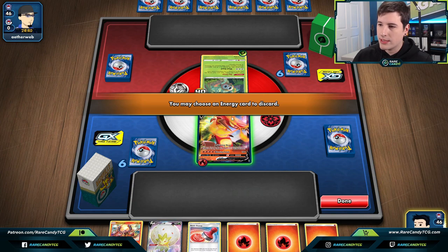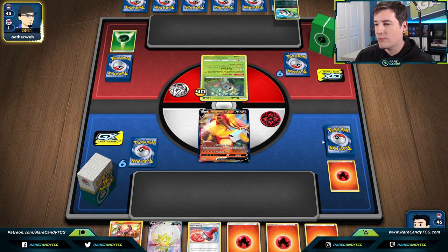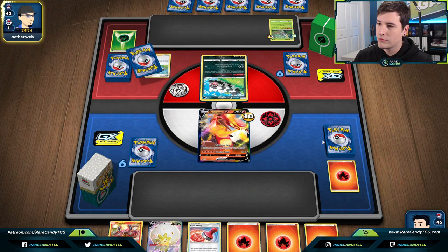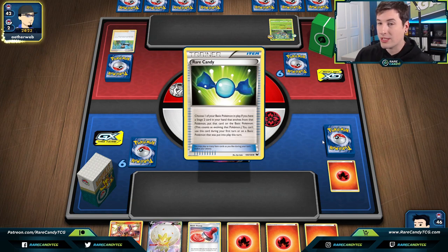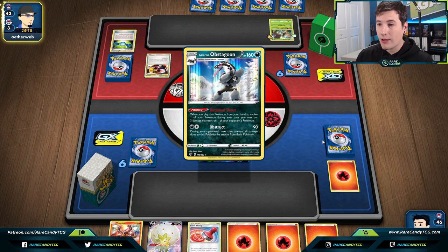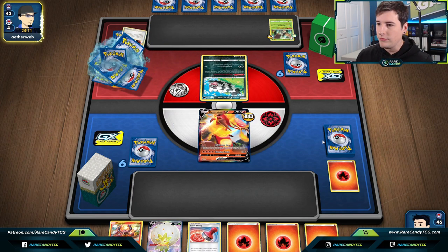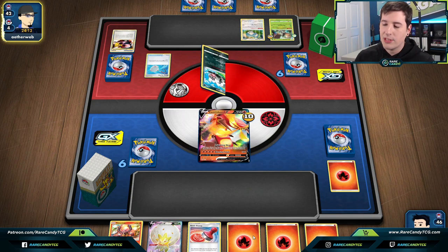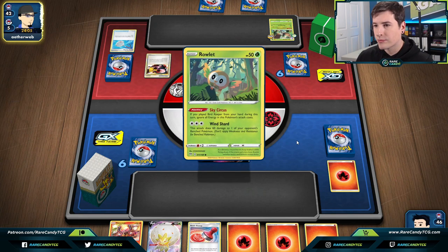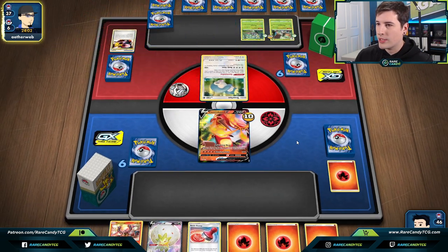One good thing about this matchup: Decidueye, while it's good at blocking damage, we can keep getting rid of its energy — that might be our strategy. There's Bird Keeper. If they play Big Parasol that would kind of mess up our whole plan. There's a Pokémon Communication — they probably grab another Rowlet — and they go for the Snorlax. Scoop Up Net again. I'm glad we did not put down the Volcanion, otherwise they'd get chip damage with Zigzagoons. They might be going for another Rowlet.